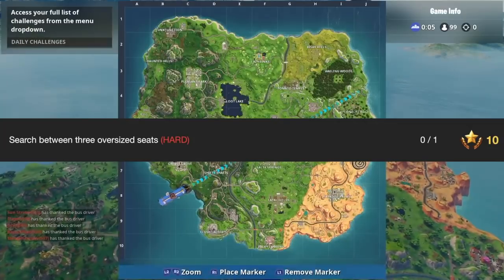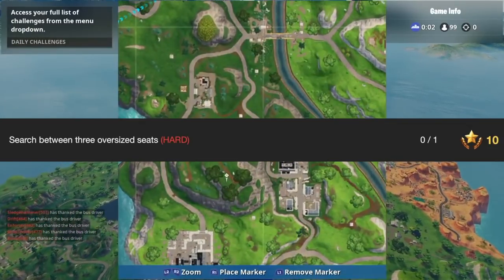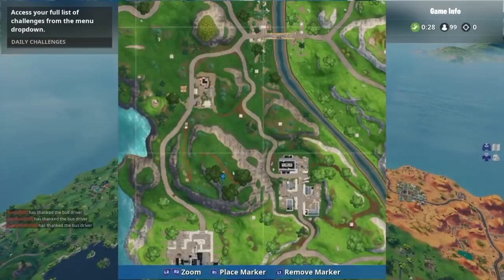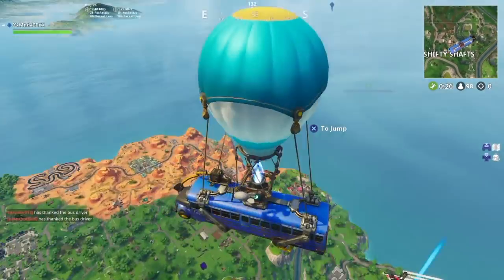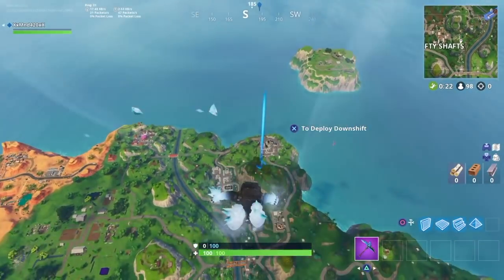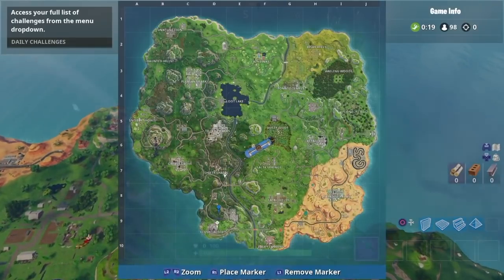It is very simple this week guys. It's searched between three giant chairs. Right here on this mountain is the exact location, because there are three different chairs that are pointing literally to that mountain — that mountain is right in between all the chairs.